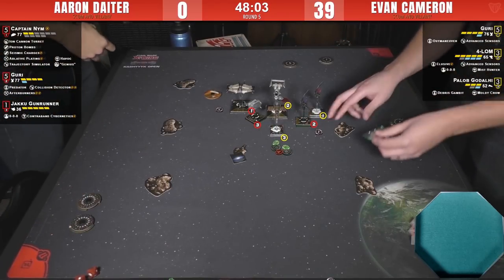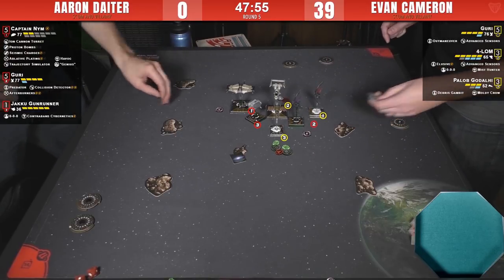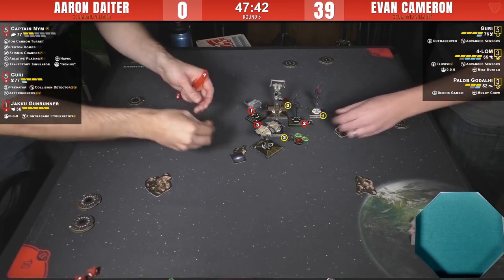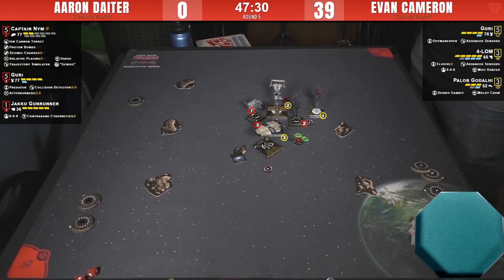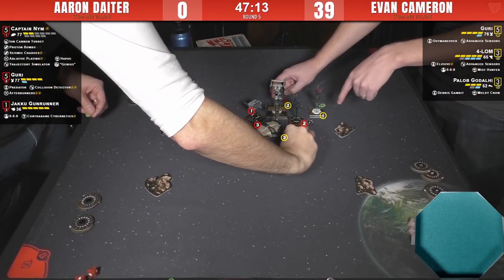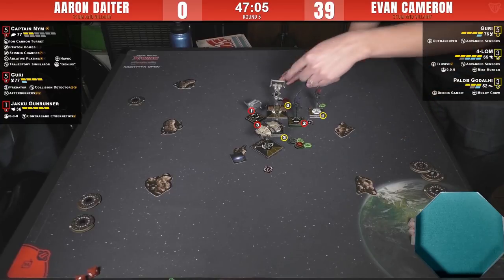Forlom can use Elusive this turn and recharge it next turn by doing a hard stop. Looks like it's going to be messy — Guri bumps into Forlom. Probably didn't expect that. Bump city! Everyone's about to get hit by that debris token. If you let the seismic go off you'd hit Pallob — but then his shields are down for the range 1 shot. Pallob's probably going to die. This Guri has Predator, but her bullseye arc doesn't look like it's on Pallob.